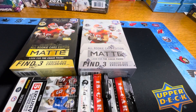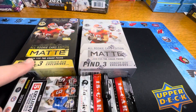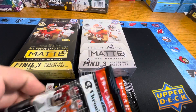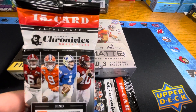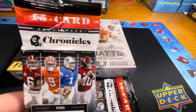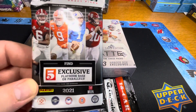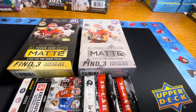Greetings fellow card and collectible enthusiasts. Today we're going to do a Wild Card Matte All Rookie Edition and open a black and white hanger box, as well as Chronicles. This is the value pack that was $12.99 — not sure where the value is, but we'll find out. Walmart had it for that price. This is for the 2021 Chronicles Draft Picks.